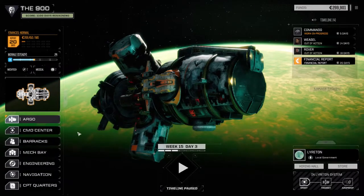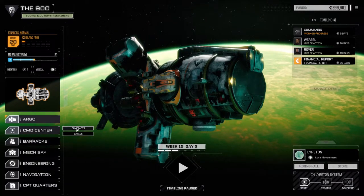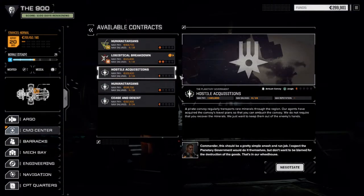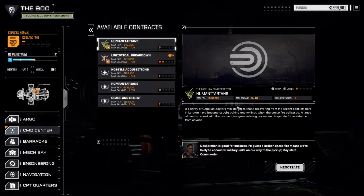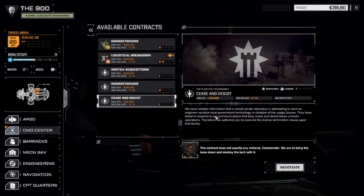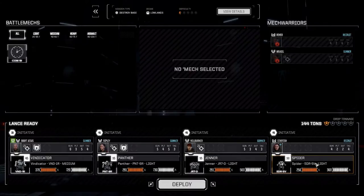Going to the Argo — let's have a look. We need to generate cash, so we're going to do another quick mission today. Worry about the money and other stuff later. Ambush Convoy or Destroy Base — I think Destroy Base will probably go the fastest. We've got Humanitarians — that's an escort — maybe we'll leave that for next time. This one is against pirates; they already hate us so we might as well do this. We'll negotiate and leave it at two of eight — go for salvage and deploy.